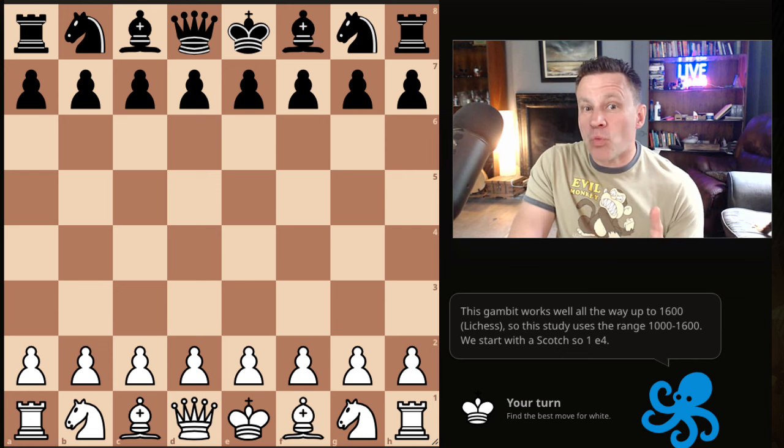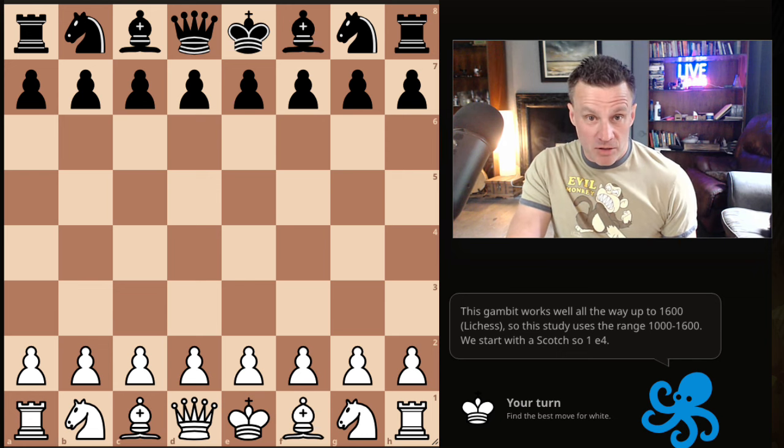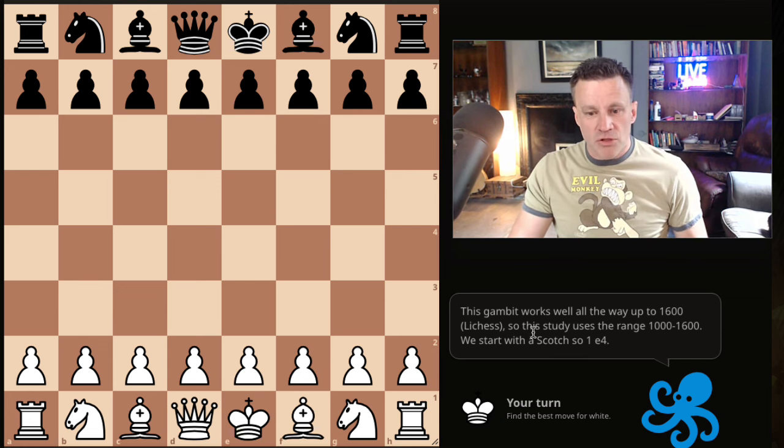So with that warning in place, we are out to catch the unwary traveler. But a well-prepared traveler is going to turn around and spank us, so due warning in place — let's proceed. The gambit works all the way up to 1600 on Lichess.